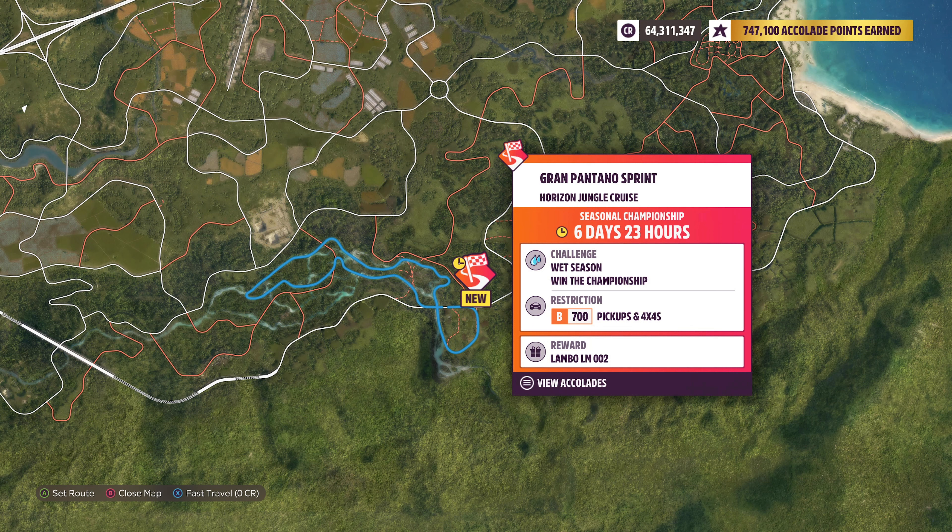Once you get the trial, one event lab awaits you: Horizon Jungle Cruise. We have to use some B700 pickups and 4x4s. Being a good all-rounder, I decided upon the 2021 Bronco as it has the best acceleration out of the three I had ready. The other cheap contenders would have been the Hummer H1 and 2011 Ford SVT. Difficulty doesn't matter, so you can even do it on Tourist — which I actually recommend.